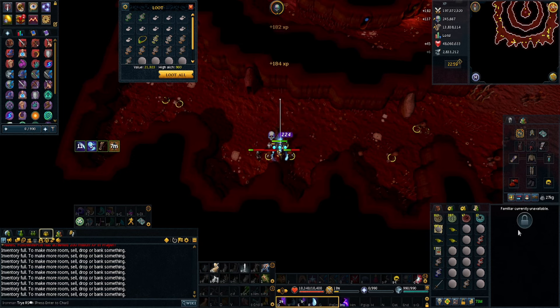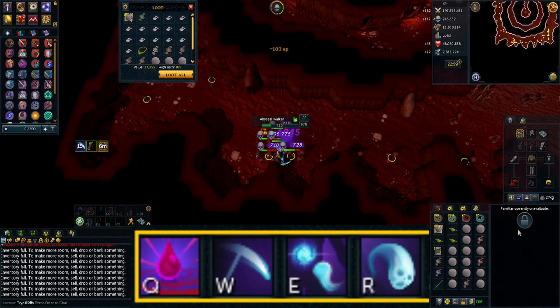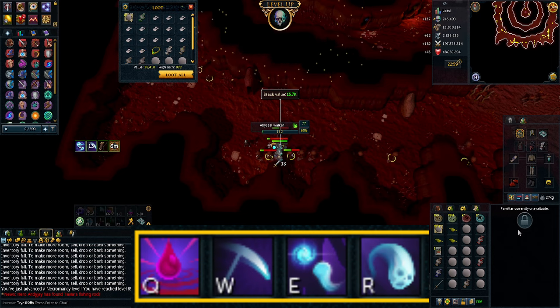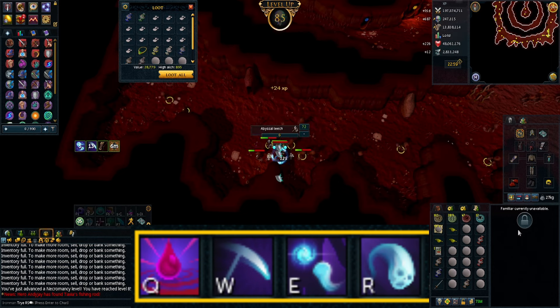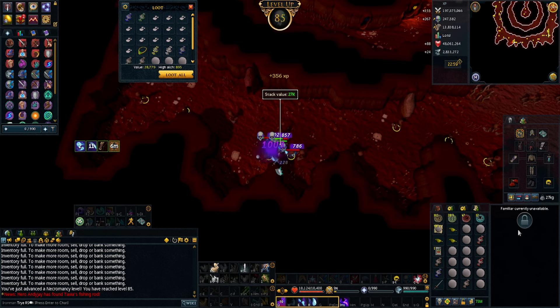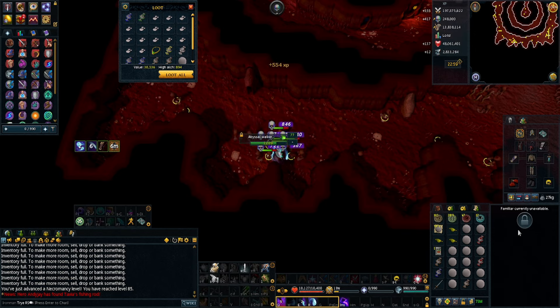I decided to go back to the Abyss with all my improvements to Necromancy abilities and the ones I unlocked. If you are curious, this is the action bar I used — you can stay there forever without any type of aura. Keep in mind the XP rate shown is with tier 50 weapons: I was getting 265,000 Necromancy experience an hour.